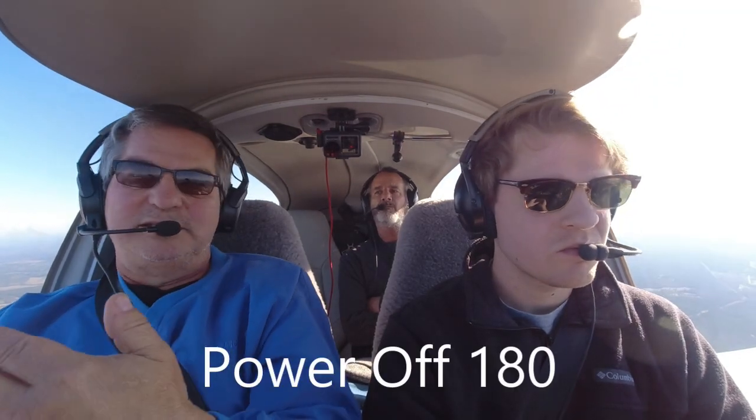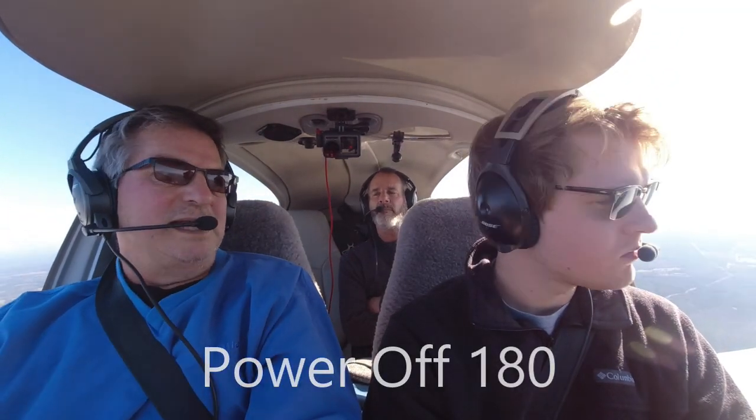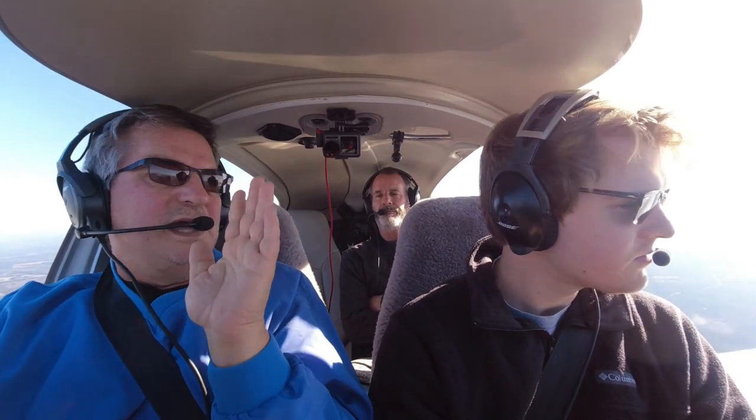One of the maneuvers is the power-off 180 landing — where we'll be downwind by the runway, we'll turn the power off, and he's got to come around and land without power. And not just land — he has to land within a 200-foot box. Can't be short of the box, can't be long. He's got to do it all with just controls and gliding, no power at his disposal.